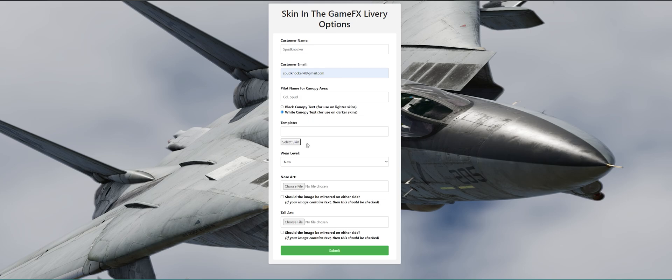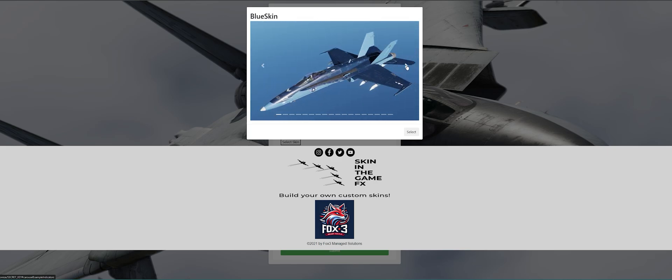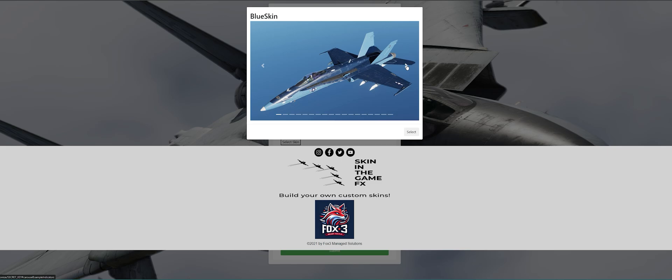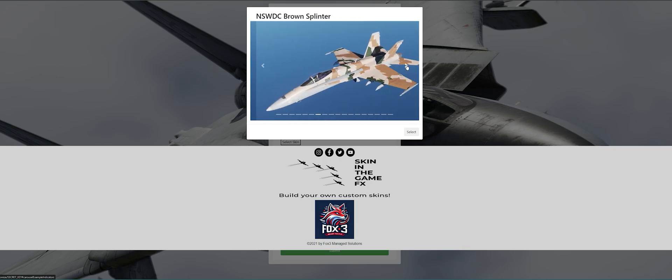Let's talk about the templates here, because this is really the meat of how it all works. So we hit select skin and we're brought to this screen. Right now there are only F-18s. We just got the F-16 templates about 80% done and we're going to go through them next. But we've built all these templates from scratch. They look like common skins that are in the game already, and we tried to use looks and feels of skins that are out there. We added a few that aren't, and we're going to add more. This initial 20 will turn into about 50 per aircraft.